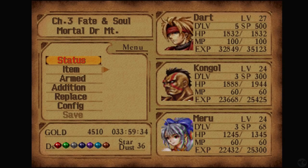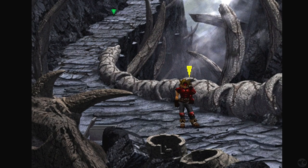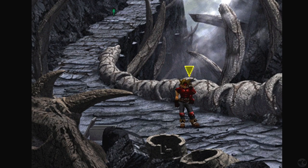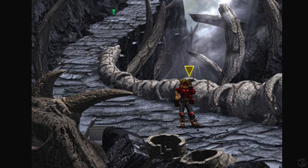Hello my friends and welcome back to our continuing blind let's play The Legend of Dragoon from PlayStation. My name is TheFutlessBird, this is your StoryBiscuit channel, and today we're here in Chapter 3, Fate and Soul, at the Mortal Dragon Mountain — or the Mountain of the Mortal Dragon, something like that. We are rocking a party with Dart, Mero, and Kongo. Let's go ahead and get started, shall we?